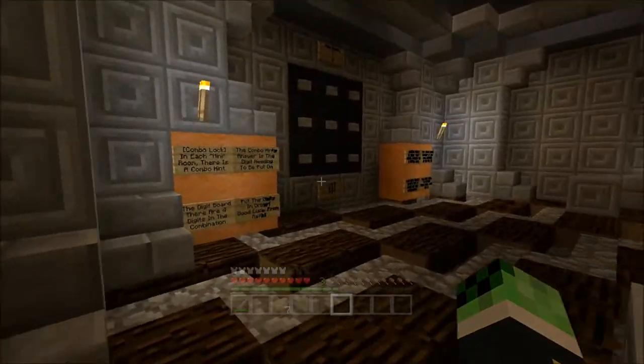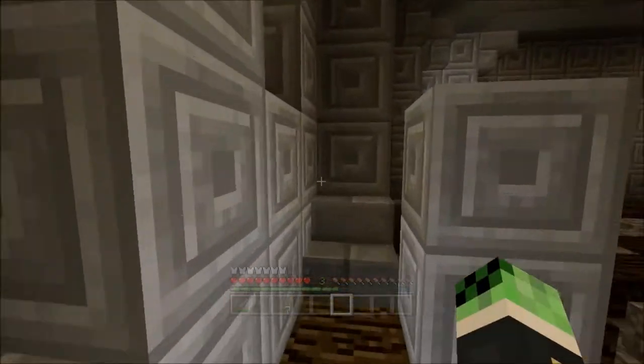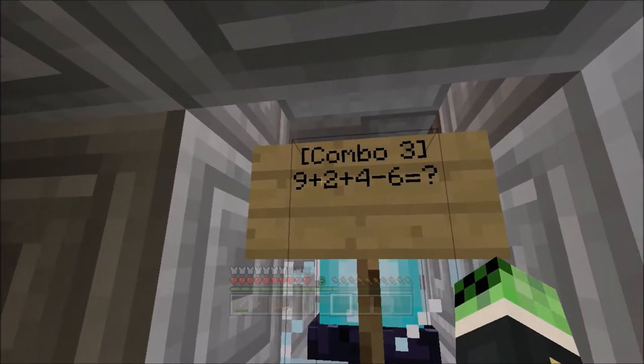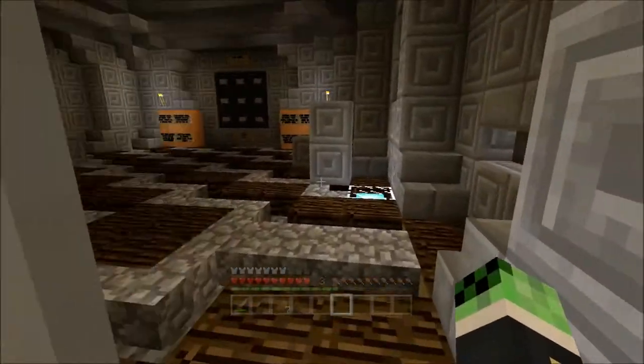So: two, three. That was four - I remember that. And this one: nine plus two... I'm just counting here, I'm not even doing the math. Okay, let's actually do the math. Nine plus two, then plus four, then minus six - that would be nine. The answer is nine. I can math!